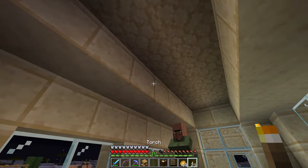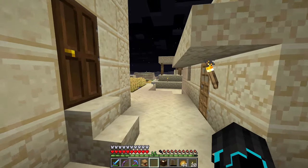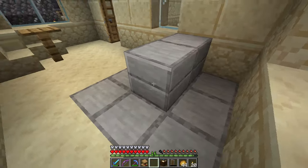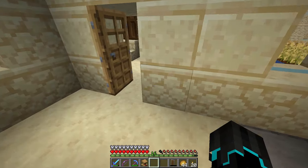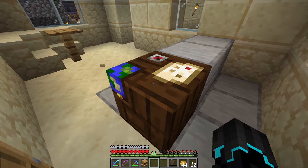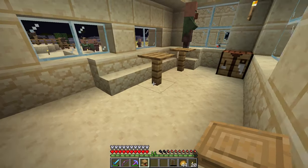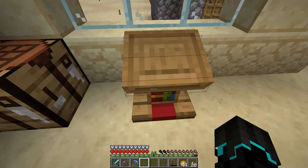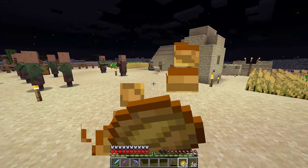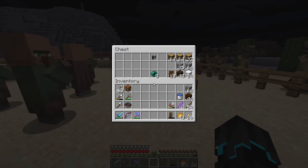Then we have the lectern, the brewing stand, and the cartography table left. I know where I want to put the brewing stand — I want that in here, right there, just to be safe so he'll actually use it. What would be a fitting place for a lectern? Oh, one of them is using it already — cool! I guess this could work as a cartography work area. These guys won't just take a job immediately — they'll only accept jobs at a certain time of day.